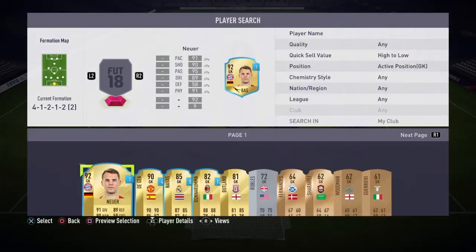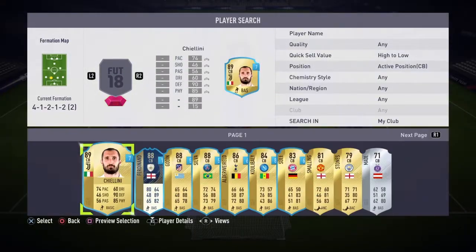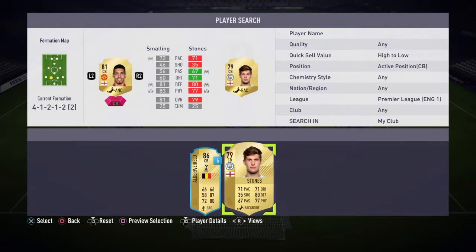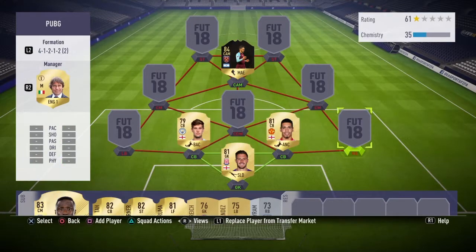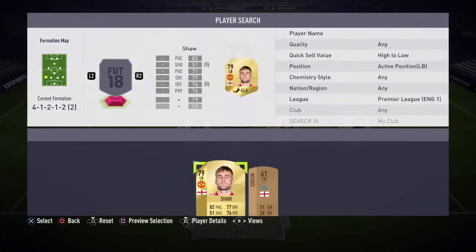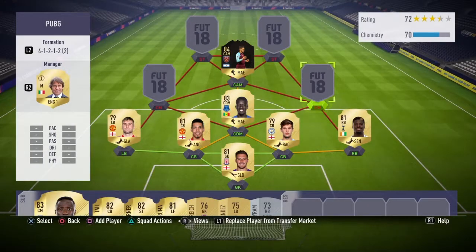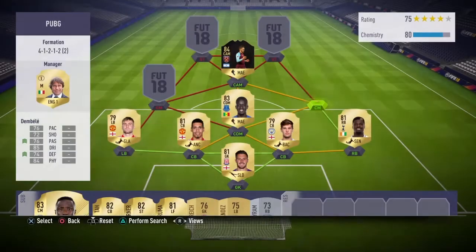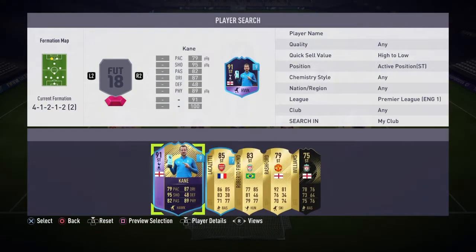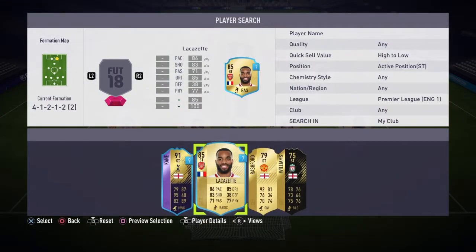The team I'm going to use today is a normal Premier League team. We're going to go with Butland in goal. The two centre-backs are Smalling and John Stones. At right-back I've got Aurier, and at left-back we've got Luke Shaw. In CDM we've got Gueye, right centre-mid is Dembele, and left centre-mid is Wijnaldum. Then in left striker we've got Roberto Firmino, and in right striker we've got Marcus Rashford.